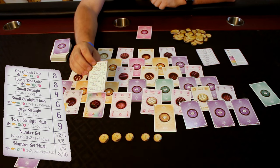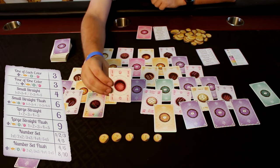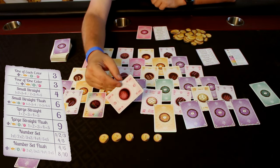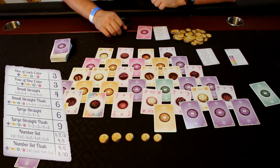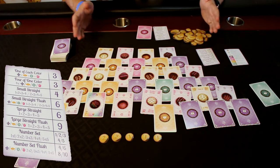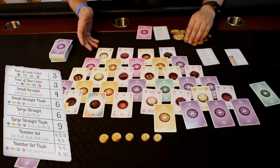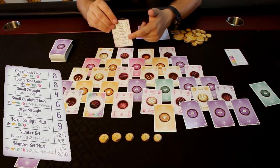Or you can trade in what's called a number set. The number that's on the card is how many copies you have to have of that card. So you can trade in one 'one,' or two 'twos,' or three 'threes' — they'll be worth one point per card. So if I trade in three threes, I get three points. However, if they're all the same color — say I do three threes that are all pink — then I would get twice that: six points. You must do a minimum of two cards to do that.